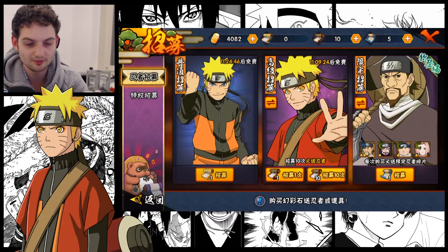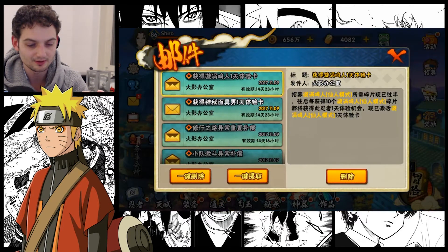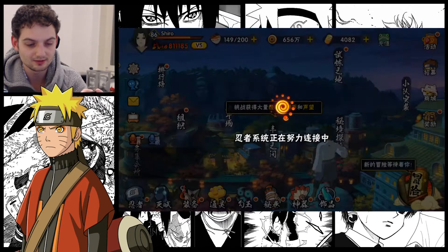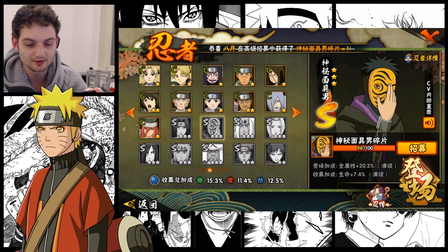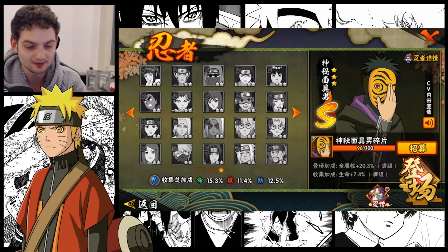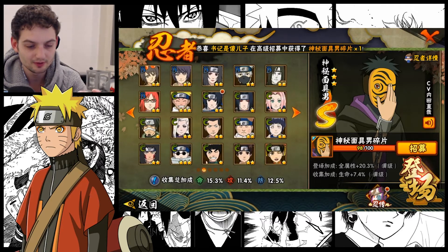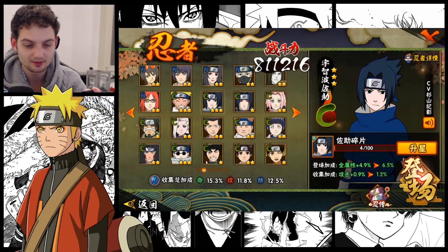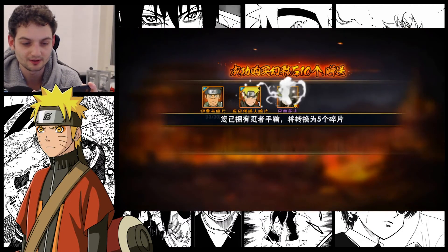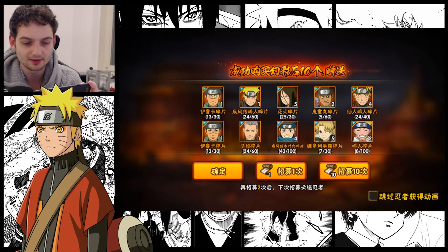I have 20 out of 40 Naruto pieces, and with the ones I can still collect it would probably be wise to stop. Let me see what I get from the gifts — nothing, nothing, nothing, nothing, and nothing. Okay, I need two more pieces for Masterman. I'm on a roll right now! I can at least unlock Sasuke again. We're going to continue until we get all the Masterman pieces — 24 Naruto pieces already.